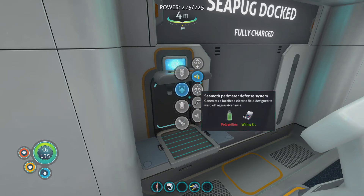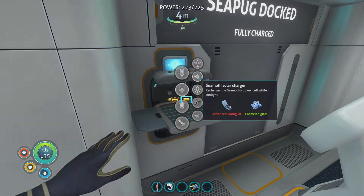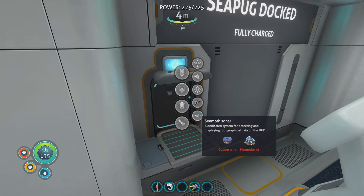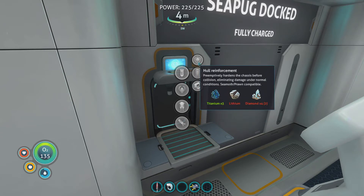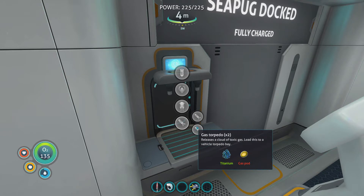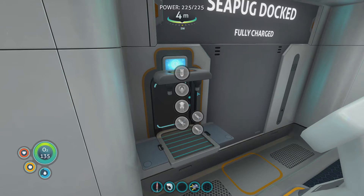I'm guessing I've used... we'll get the solar charge because I think that's useful to charge while we're out and about. The torpedo system would be nice, but I think I'm out of lithium. Sonar would also be good. So I need a lot of lithium for a lot of these upgrades. A vortex torpedo — it's not likely to blow things up because it's not that type of game; it's more to fend off the big leviathan, then run away.